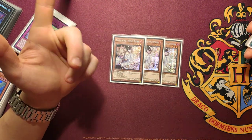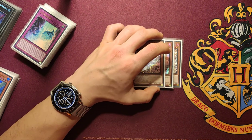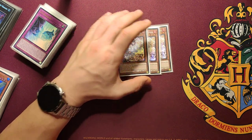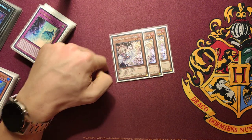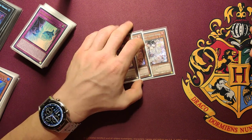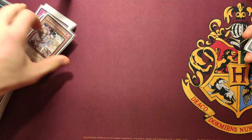Three Ash Blossoms, because I think it's the best hand trap in every format, and also it's an easy side out — if you need something else in game two or three, you can side out all three and replace them with whatever other cards you need.